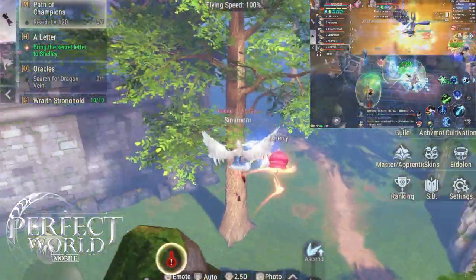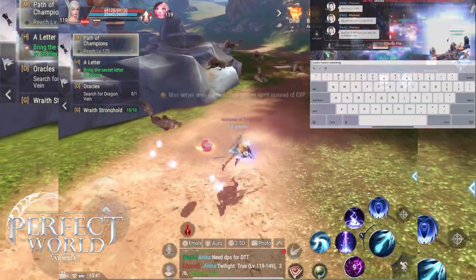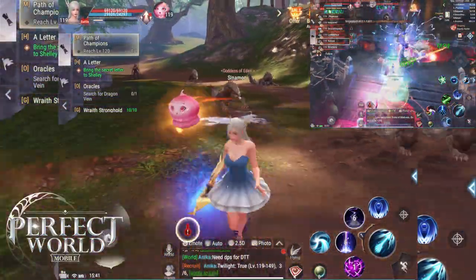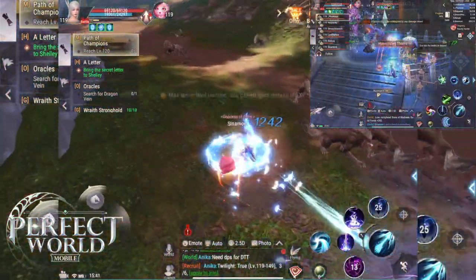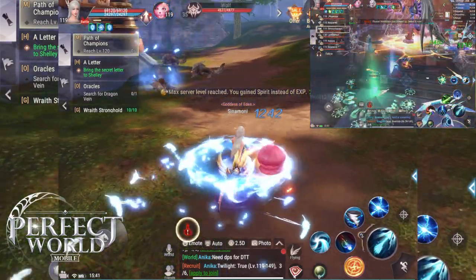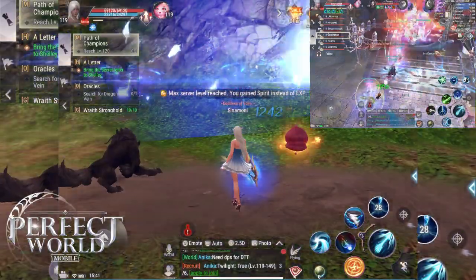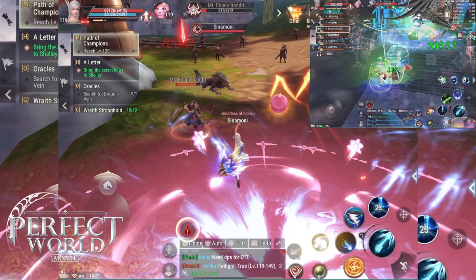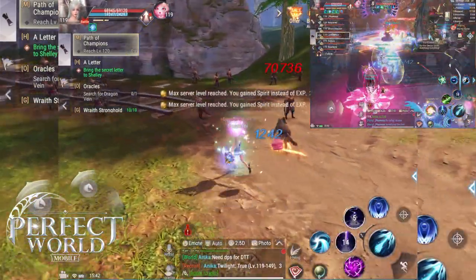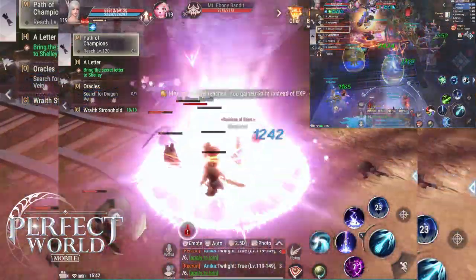For damage, you have Rune Hex, which is one of your super nice skills with pretty much no cast time. Rune Hex is a DoT that does a ton of damage over time. Distress is a single target attack with an instant cast time. So a lot of your damage is single target, but you can move with these instant cast spells. You can also use Lightning. Tempest has a three-second cast time. Cyclone has a one-second cast time. Miracle is a super nice instant cast AoE skill, but it comes from you, so you have to get close to your target.